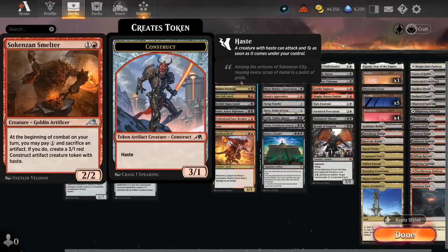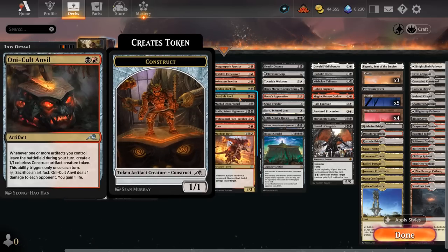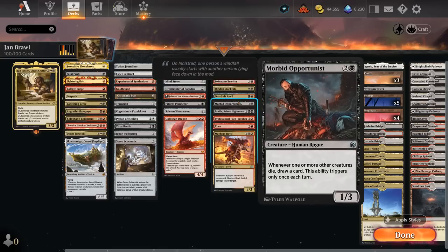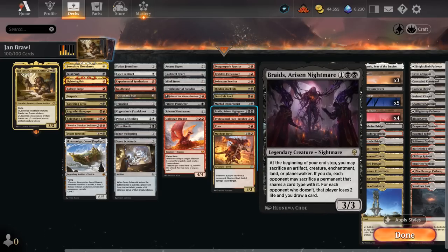We've got the Smelter to sacrifice artifacts for 1 mana to turn them into 3/1 constructs with haste. There's the Hidden Stockpile, which can repeatedly make 1/1 Servo artifact creature tokens. Pony Cult Anvil is perfect here as it will repeatedly make construct tokens. We've got Morbid Opportunist — if we sacrifice a creature we get to draw a card, maybe usable both on our turn and the opponent's turn. Braids is another sacrifice outlet to draw extra cards.